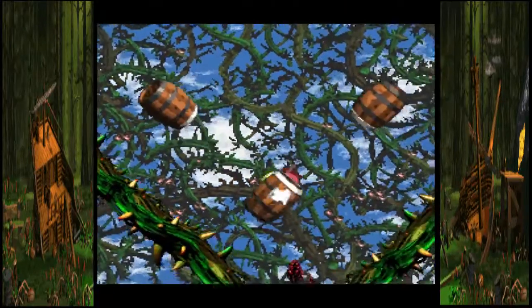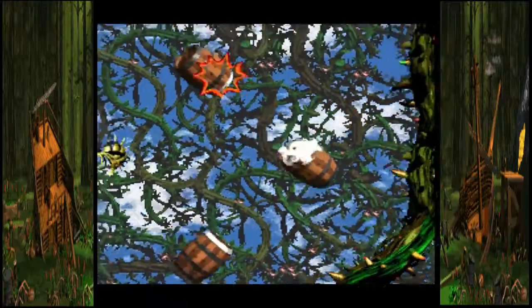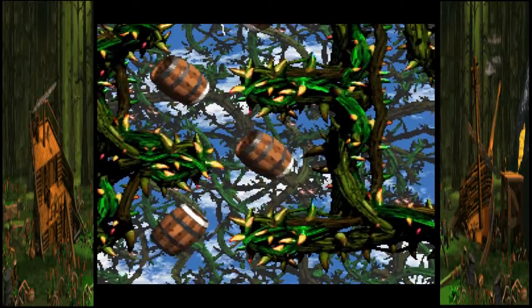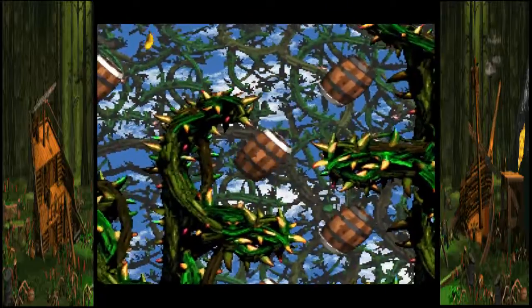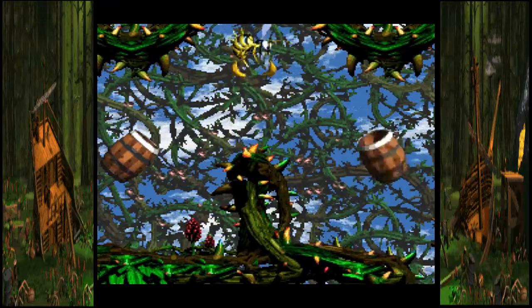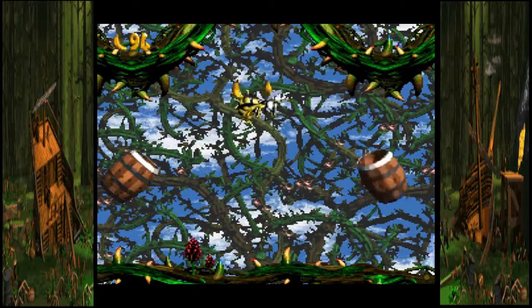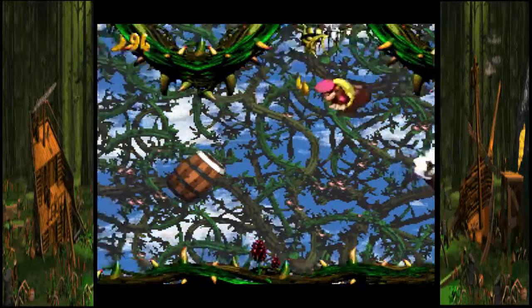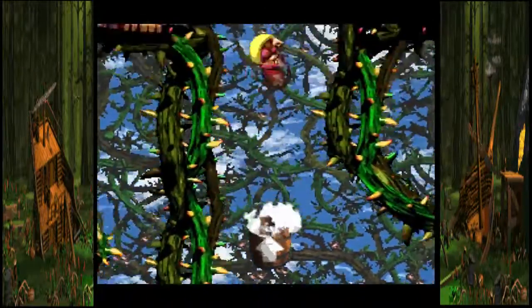If you guys want to know what the song is called, it is called Sticker Brush Symphony. Instead of typing in Bramble Blast, type in Sticker Brush Symphony and you'll find the song. The reason why it's so good is because of how peaceful it is — the music just flows.